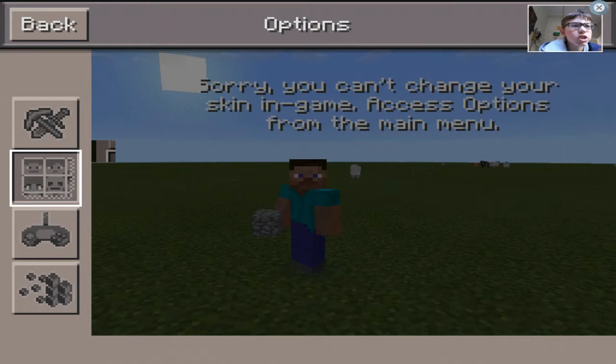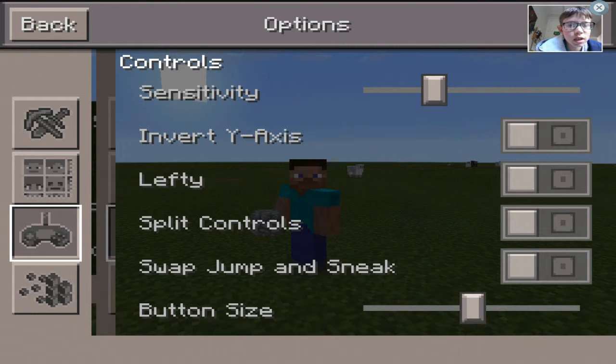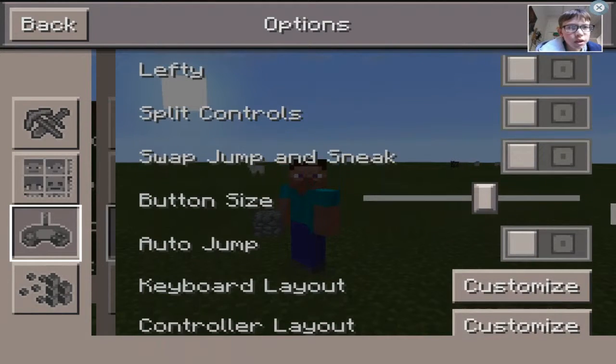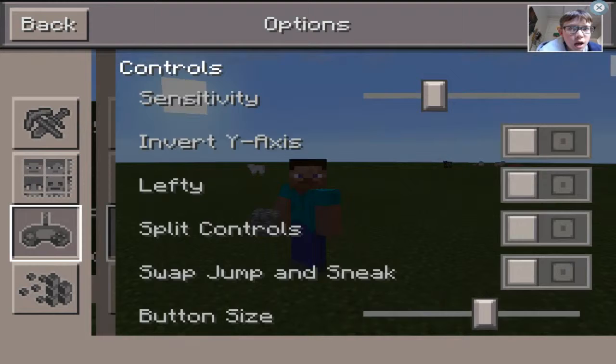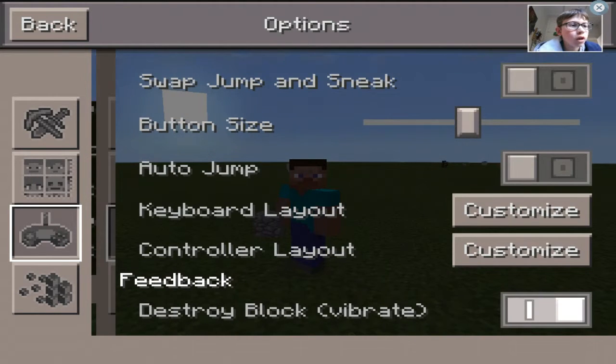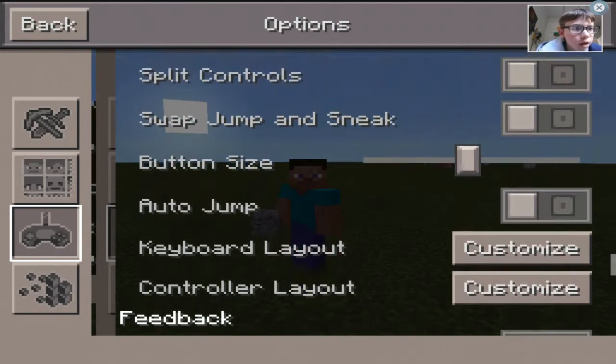So now this isn't glitchy. You can change your skins but you can't do that in game. Next here is the sensitivity — not much is different. There's swap, jump, and sneak. Keyboard layout: you can now use a keyboard and controller, e.g. an Xbox controller. That is all that is new. Oh, plus auto jump.